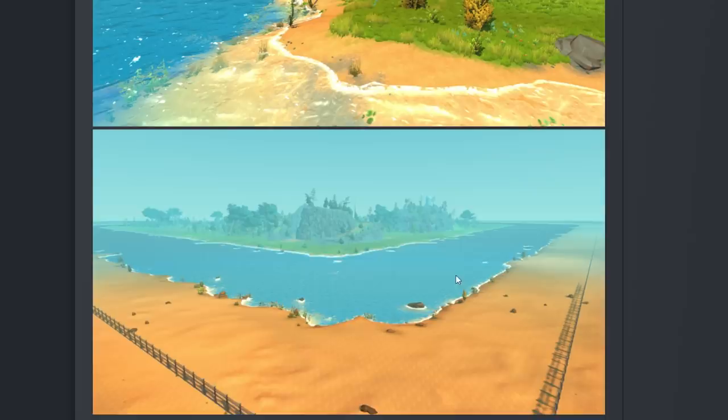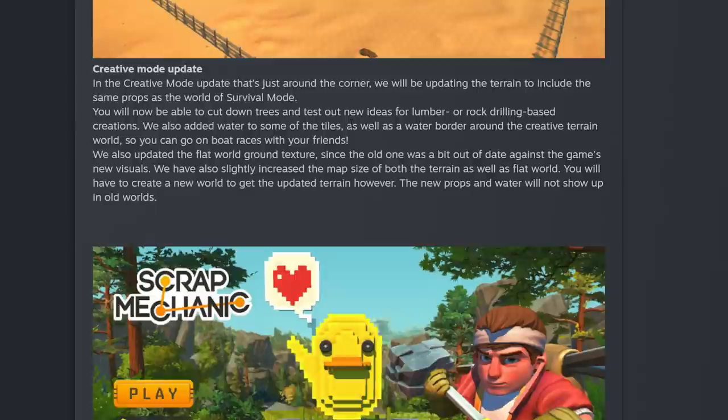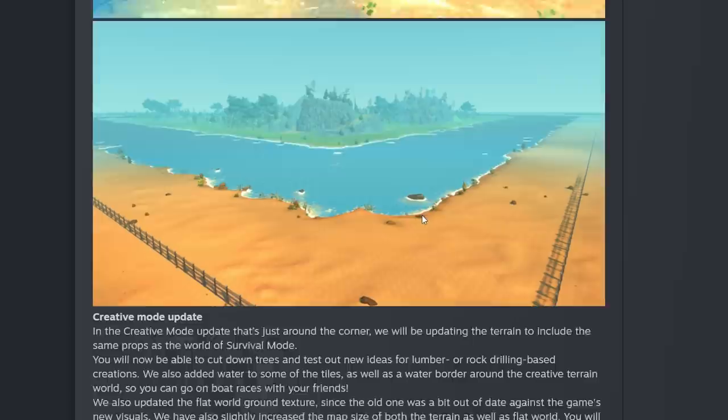Being able to test water creations and do water challenges will be great. The creative mode update is just around the corner. They'll be updating the terrain to include props from the survival world — you'll be able to cut down trees and test ideas for lumber or rock-drilling creations. They've also added water in some tiles as well as a water border around the creative world for boat races. They have slightly increased the map size of both the terrain and flat world. You'll need to create a new world to get the updated terrain, since new props and water won't show up in old worlds.